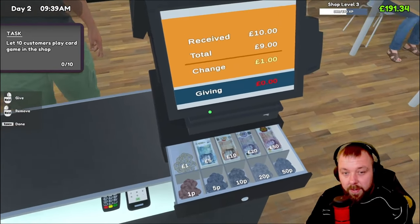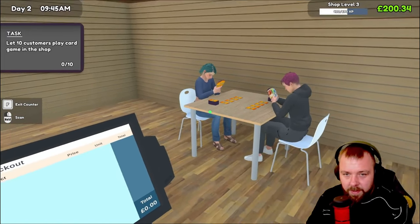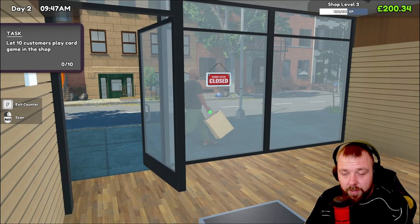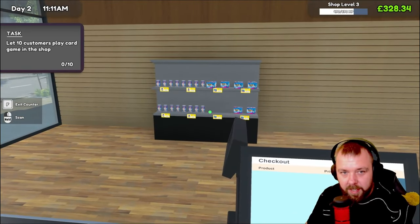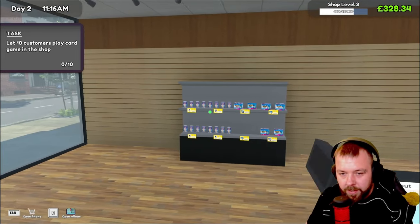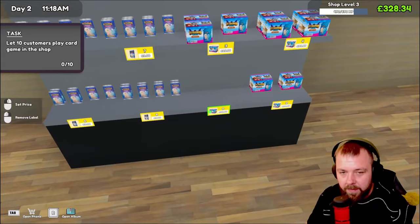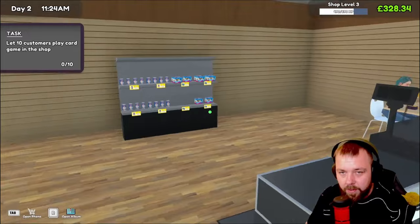We need to get to level 10 to be able to get a member of staff. We've got a couple of customers playing — that's pretty good. So far we've hit lunchtime and we've had about four customers in already. Our boxes are selling pretty quickly, which is good. How many have we got left? Nine left — so we're doing well selling those boxes. Definitely worth investing in some more of those.